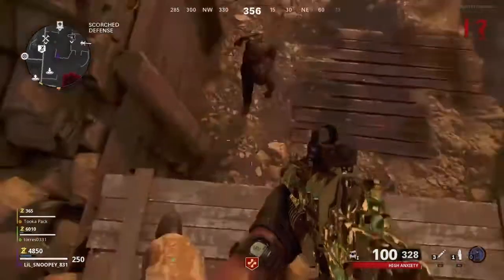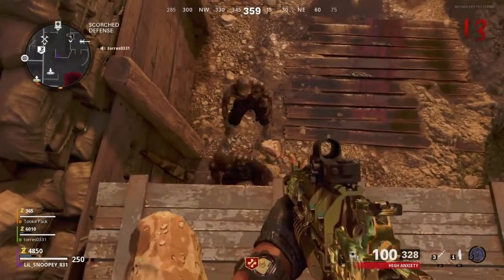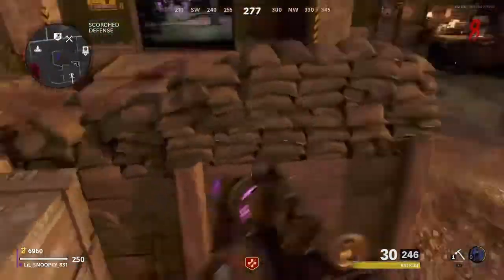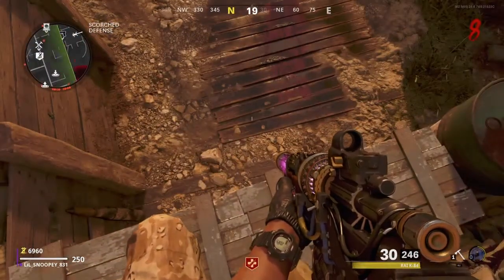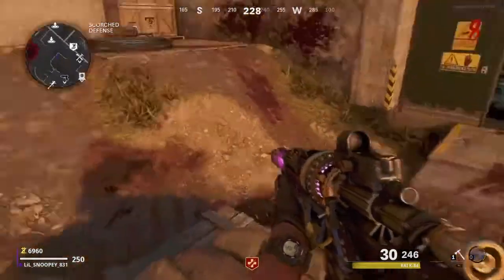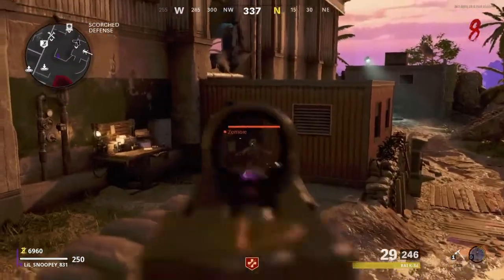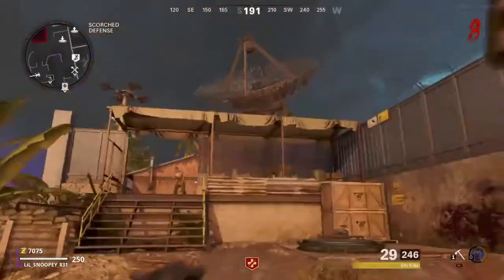Now there are ways that you could do the glitch wrong, even though your legs are floating. In this next clip, I hop on, my legs are floating, but the zombies are AFK — meaning they're not piling up underneath. So if your legs are floating but they're not piling up underneath you, that means you did it wrong, and you're going to have to hop off and do it back on again.